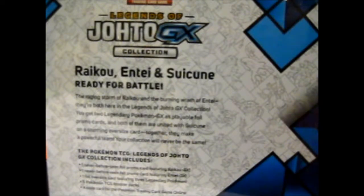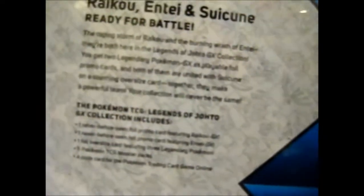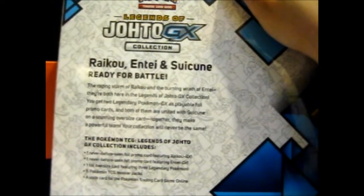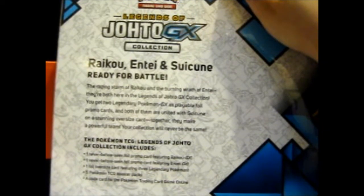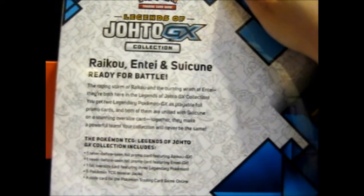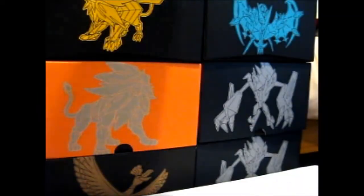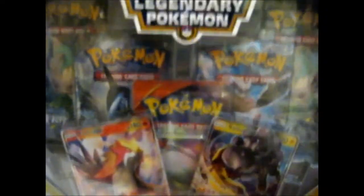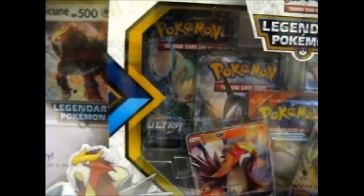Of course, they put Suicune on the Jumbo card and not as a GX. There's no GX for Suicune — that is a bummer. Down here it goes: includes one never-before-seen promo of Raikou GX and Entei GX, a Jumbo of the three of them, five booster packs, and a code card. I'm guessing the code card gives you the two promos. The Jumbo is over here. Let's bust this open.